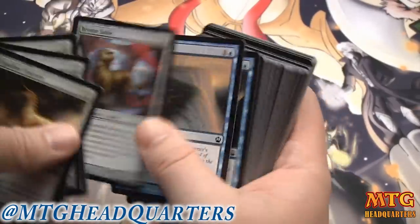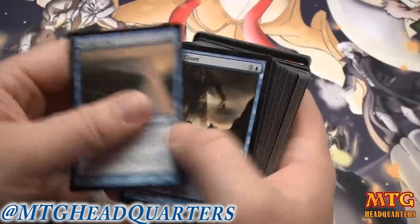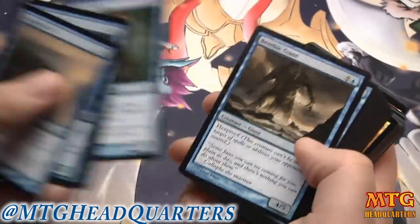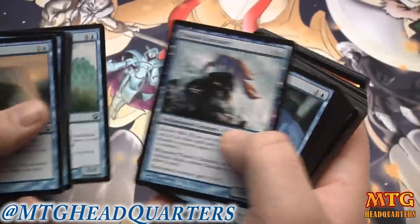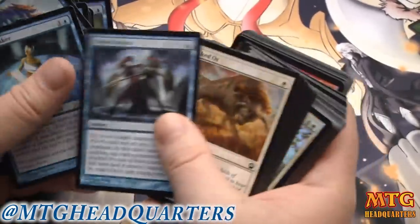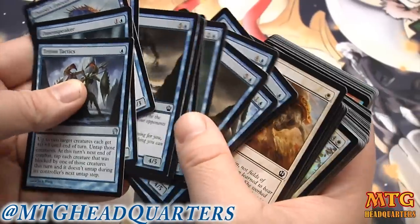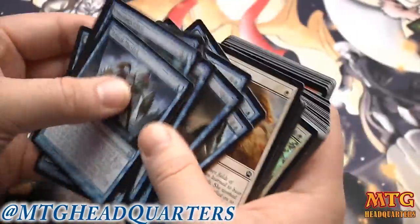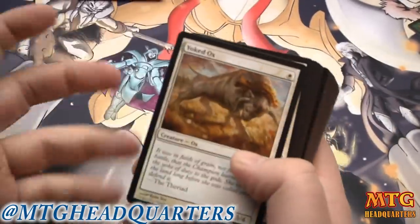Blue has Voyage's End which is really good, Annuls are fine. We've got a two-color black-white Sentry, Benthic Giant, Gainsay, Mnemonic Wall, Emissary, Omen Speaker, Triton Tactics — but there's just not enough playables in blue. You might consider splashing but you've really only got four good blue cards — that's not enough for sealed.